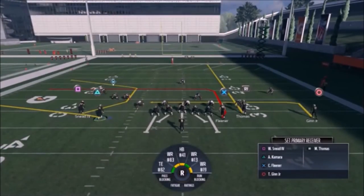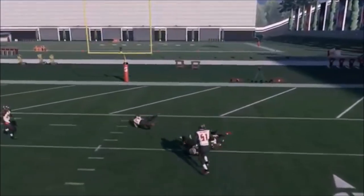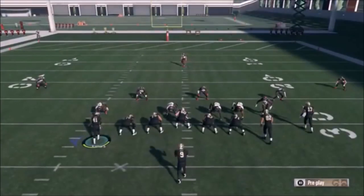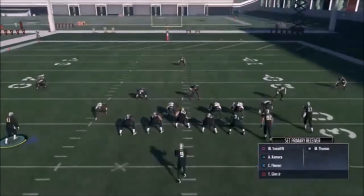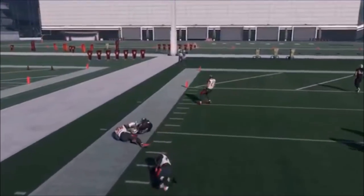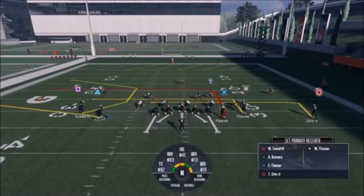That looks like it might be man because he motioned out. If it is man, Fleener is definitely going to be a good look, and Sneed is going to be a good look too. If it was a single high man, I've got a couple of reads. It was not a man — not the best throw, but I safe-catch it a little more than I want. You can see that was an actual cover three. This looks like another cover three, so there's a little bit of a pre-snap read going on. This looks like they're playing back, so I'll definitely be able to get the triangle target quick.